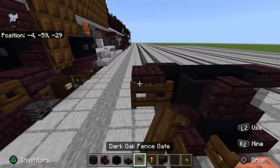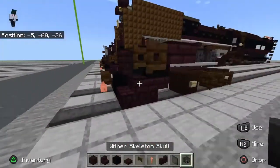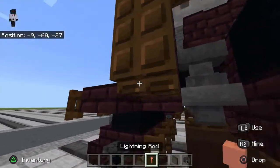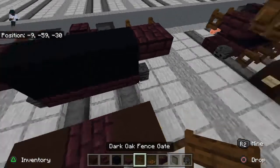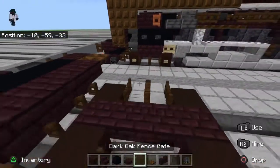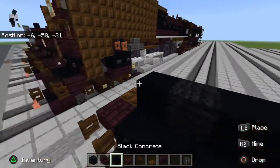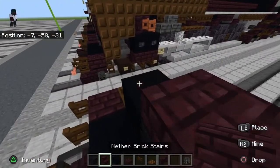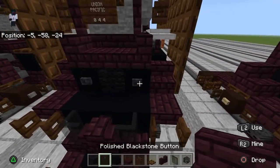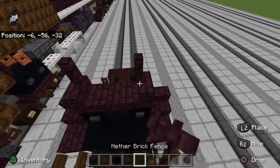Then take nether brick slabs and place them there, and two dark oak fence gates there — open them. Get rid of the birch button for now. Get out wither skeleton skulls and place one there and one there. Come down here, get out your dark oak trapdoor. Down here we're going to place nether brick fence gates and open them like that, then your nether brick slab goes there. Place black concrete there, black wool in the middle, nether brick slab there, stairs there, and also place some stairs right here. Get out a polished blackstone button and place two there.